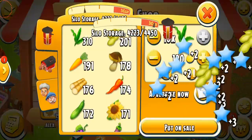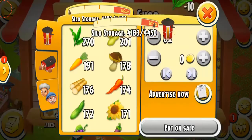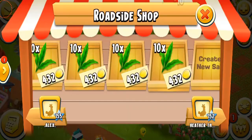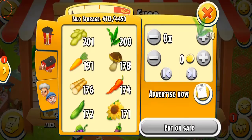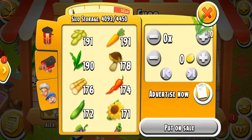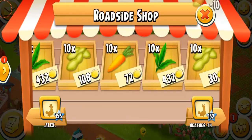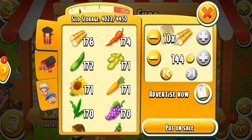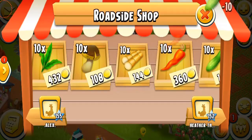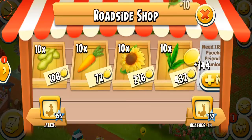We're going to be selling some tea leaves to make coins. Crops are the best way to make coins in the game — just make sure you harvest and sell them at the max price. Sell those crops that people buy, for example tea leaves, tomatoes, carrots, soybeans, sugar cane. Don't sell pumpkins or indigos because they won't go away quickly, they'll take a lot of time.